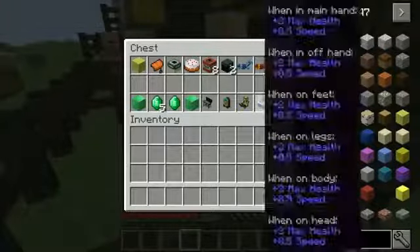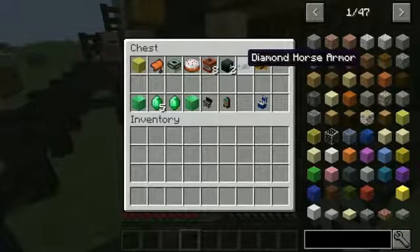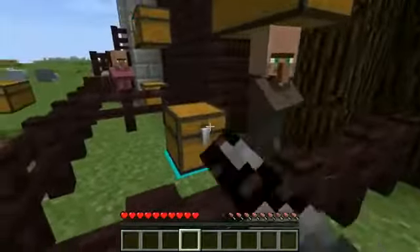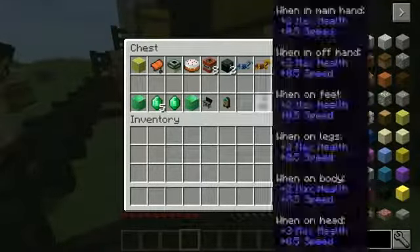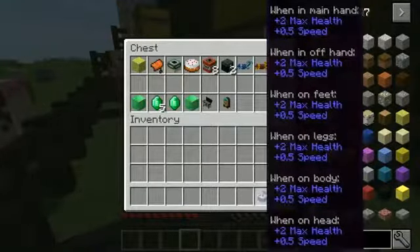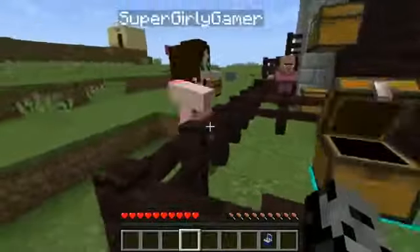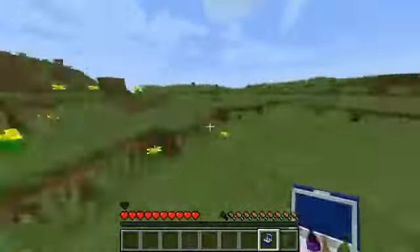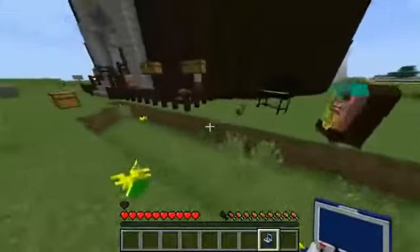And then we have another weapon coming up. This one is the Robot Baby. Sharpness 11 - we need Diamond Horse Armor for that. He's adorable, he has a little computer. And finally, for Golden Horse Armor, we get the Robo Freezer. It gives you bonus health, and the cool thing is when it's in your hand - it makes you run really quick, so this is going to be extremely useful in that little arena we're going to be in.